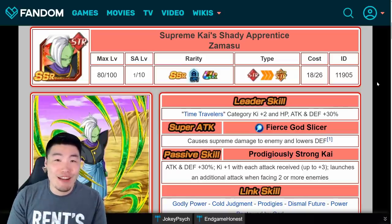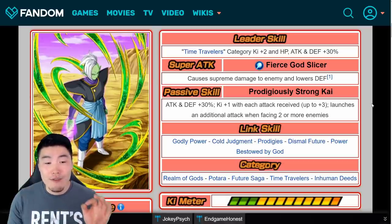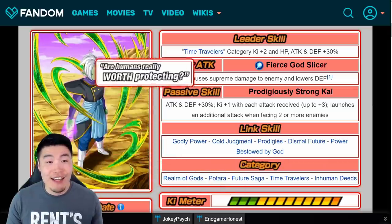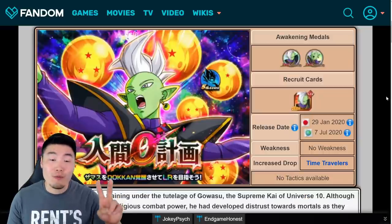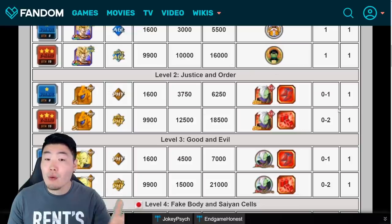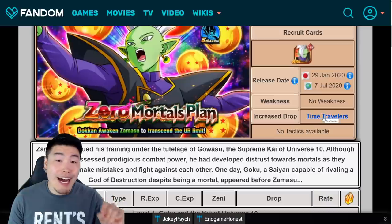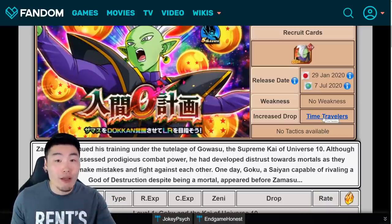The first thing you'll have to do is farm up exactly 29 copies of this Zamasu right here from stage 2 of the Zero Mortals Plan event. As you're farming this event, make sure to bring as many Time Travelers units on your team as possible for the biggest drop rate boost.